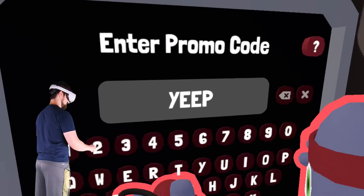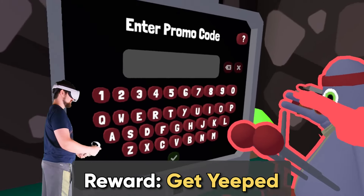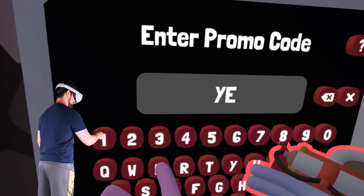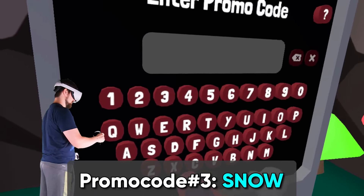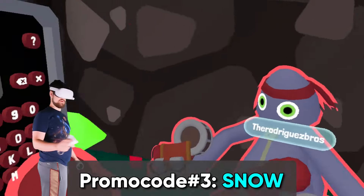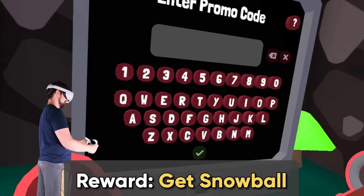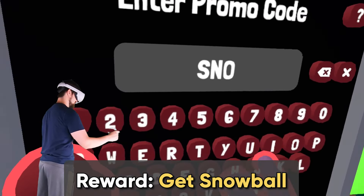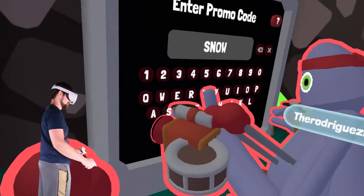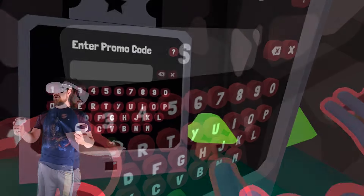Yeah, get yeeped bro — it just shoots a pin at you. Then you put in SNOW — S-N-O-W — and I don't know what it actually does but it shoots a snowball at you.